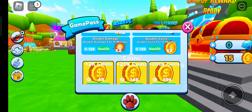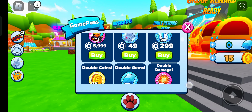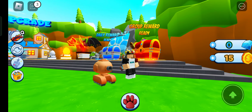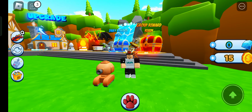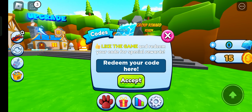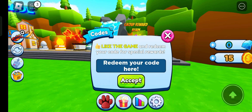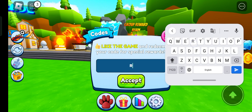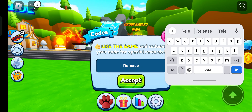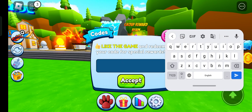Okay, let me check again. I found it! You have to click on this bottom icon. Now if I go to rewards, you can see this gift icon. So now we can redeem a code. Type in 'release' — R-E-L-E-A-S-E — and accept. That gives 250 coins!